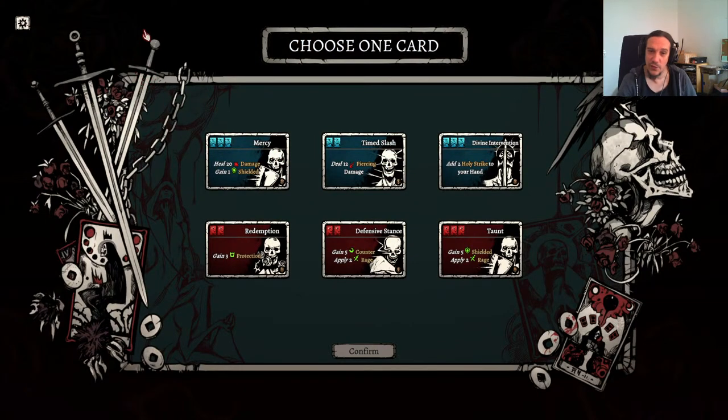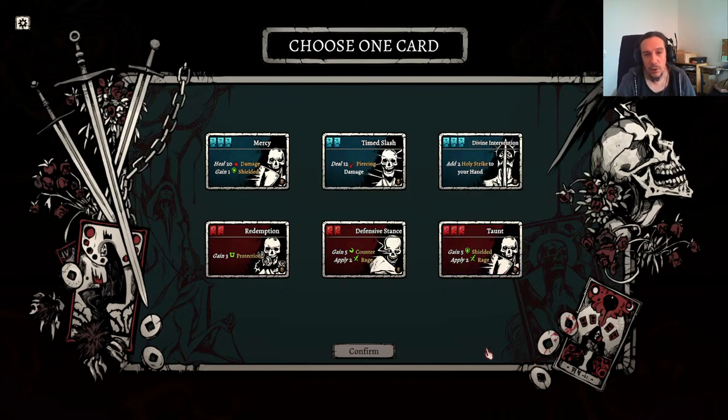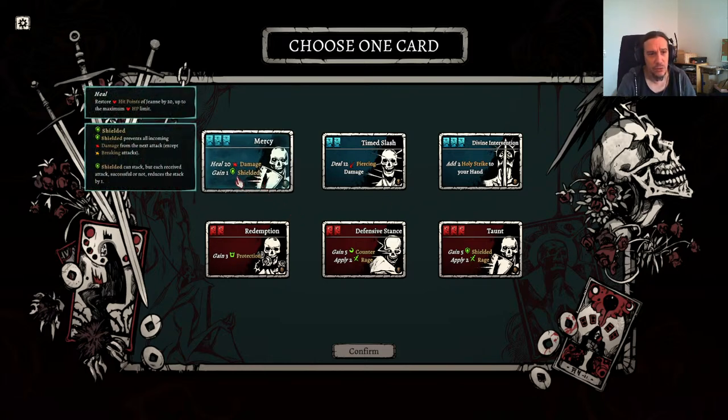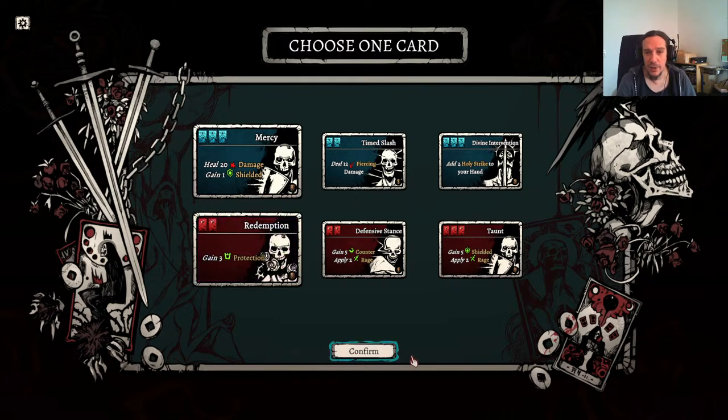Loot! We have temporary loot, permanent loot, and we get cards. What do we have? Add two holy strike to hand — deal breaking damage. Now that's tasty. Redemption gives me protection. Gain counter, apply to rage — I don't like to enrage my enemy. Mercy — heal, 20 damage. I didn't know I could have a healing effect, so we take that. I'll pick up Redemption while I'm here.